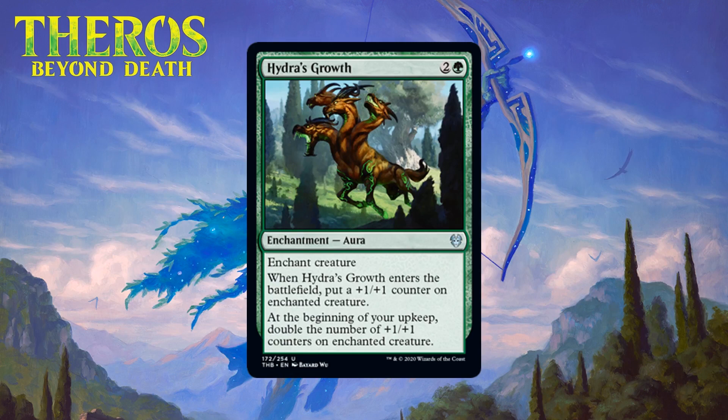Next up we have Hydra's Growth, which for two generic and a green is an uncommon aura. When it enters the battlefield you put a +1/+1 counter on the enchanted creature, and at the beginning of your upkeep you double the number of +1/+1 counters on enchanted creature. There are some pretty good auras in this set but I don't think this is one of them. It comes with the downside that auras have with no mitigation. A single +1/+1 counter for three mana isn't worth the risk, and it takes too long to get real value. I think you cut this far more often than you play it — I'm giving it a D.